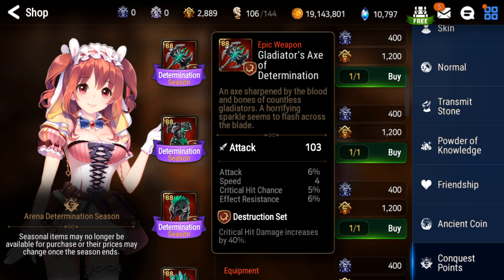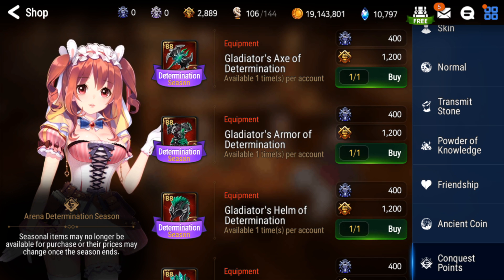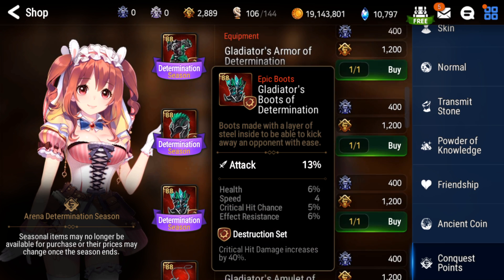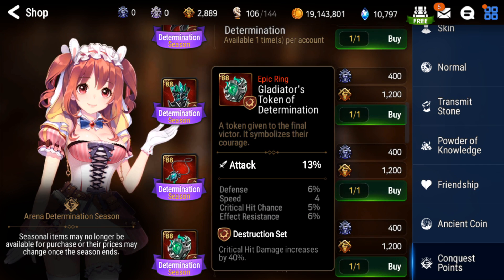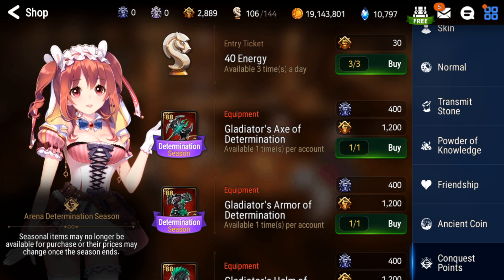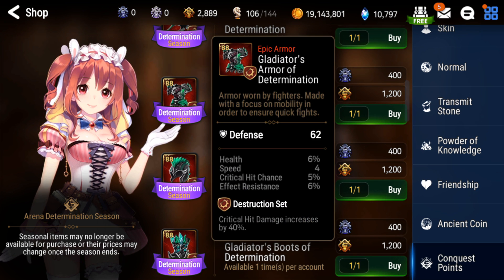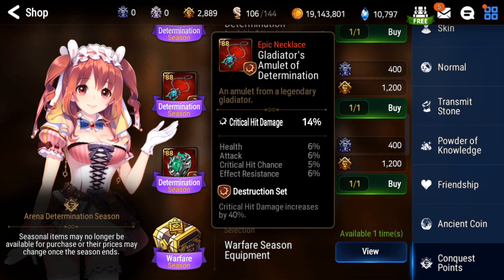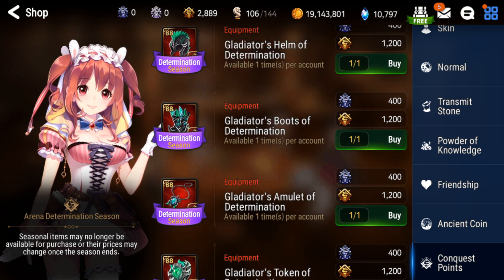We also have some new gear on the crit damage set. We've been getting actually a lot of good crit damage pieces from various sources — I think mainly the recent side story had a lot of good crit damage pieces. Here are some 88s anyway. They only start with four speed for some reason, usually 88s, or at least the more recent 88s start with five speed. Not really that big of a deal since it's on the crit damage set anyway. The necklace looks pretty nice. I'm still kind of sad that every piece has effect resistance on it. The weapon looks good — attack, speed, crit chance. Chest is fine. Attack, crit chance, crit damage for the helmet.